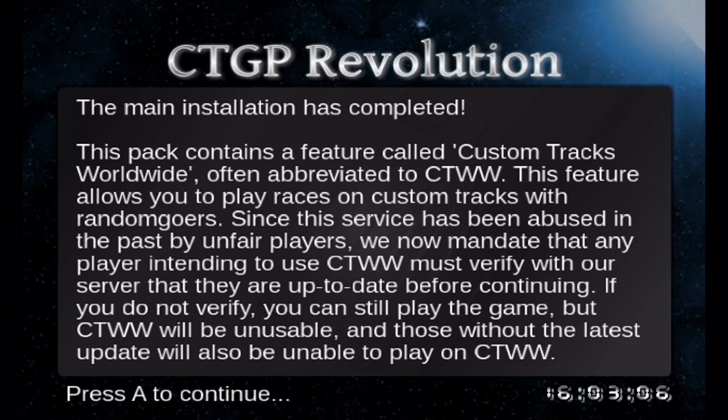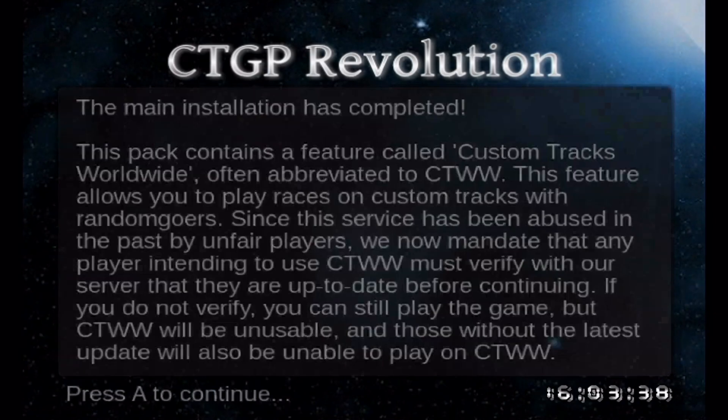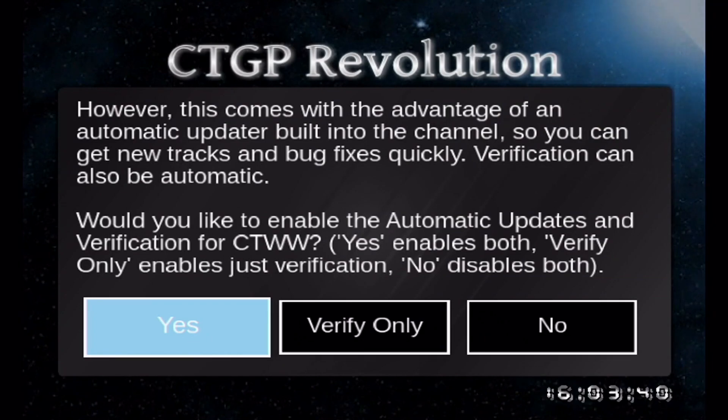This page tells you that Custom Tracks Worldwide is CTWW and you must have updated servers to play online — just press A. Then you're able to set it to auto-update if you want, or you can say no and manually select to update when updates become available. I'm going to click yes. If you press no, click verify instead and you'll still be able to play online.